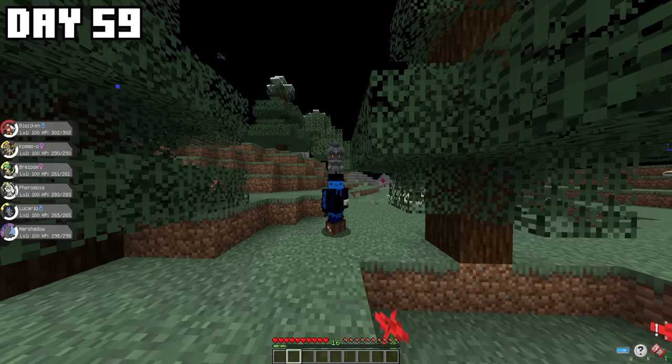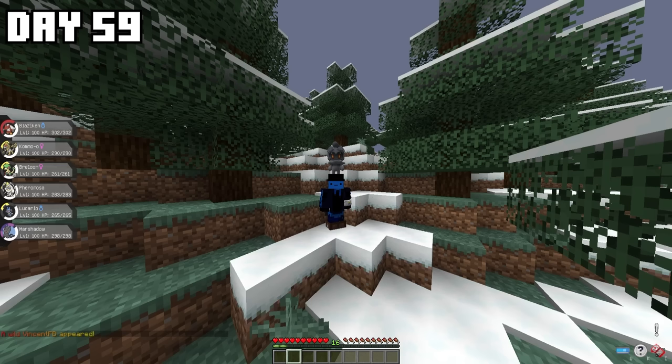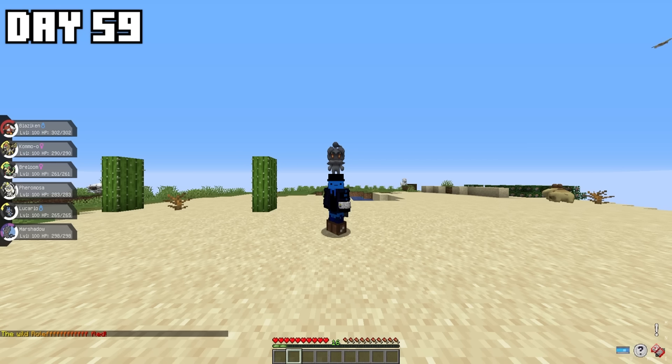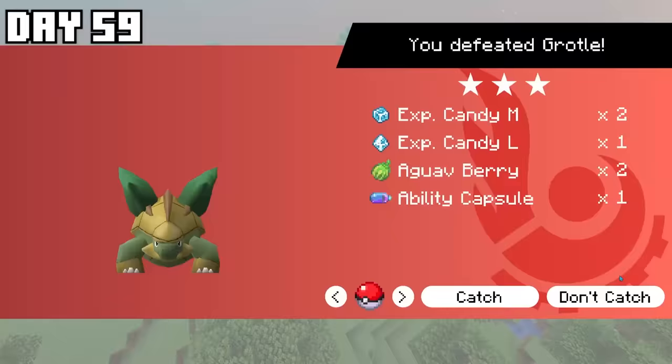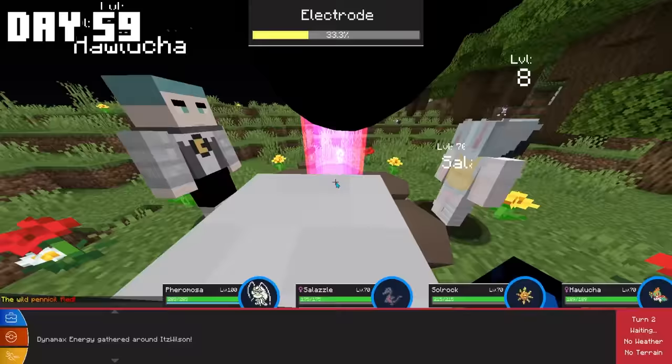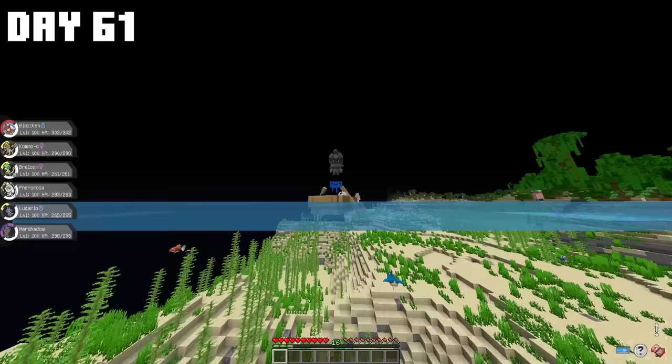Of course, I didn't actually have the Blazikoko yet because I needed to get a Tapu Koko. So I RTP'd into loads of different biomes, defeating Raid Dens on my way to find a Jungle Biome where Tapu Koko spawns. I defeated a Grotle Raid Den for good XP candies and an Electrode Raid Den that gave me a Wishing Piece and more Rare Candies.